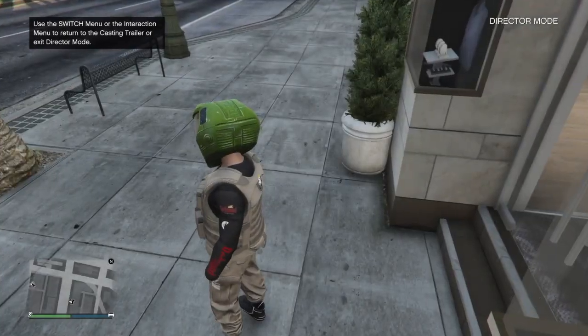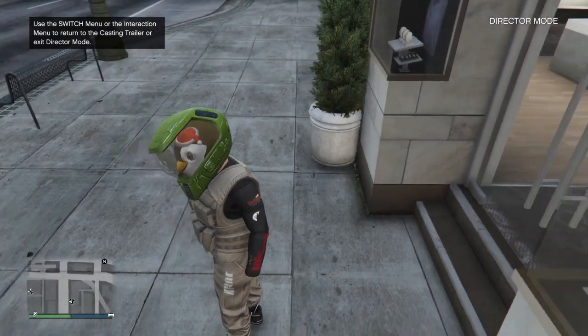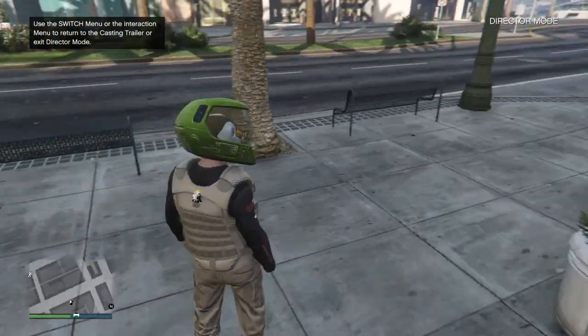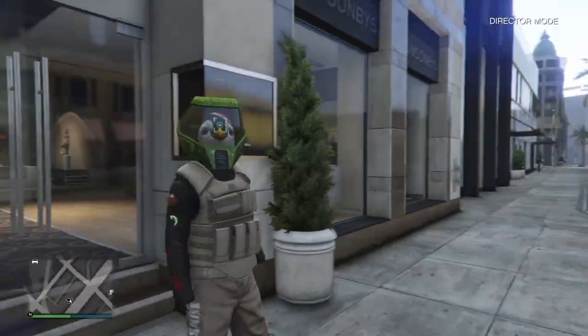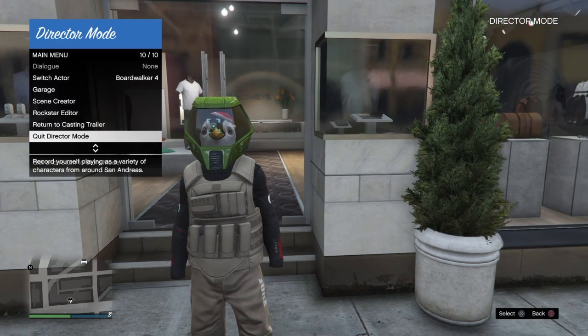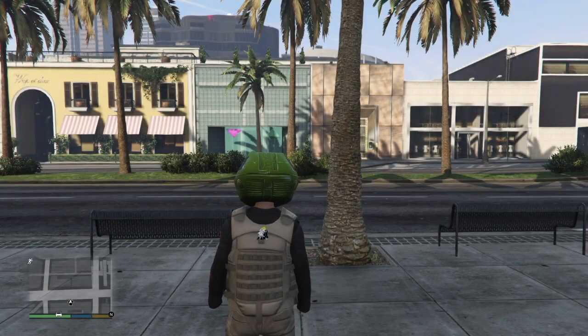Simply select your modded outfit and you will load into Director Mode. Once in Director Mode, wait for about 10 seconds just standing around — I recommend spinning your camera around because when I do this it works every time. After about 10 seconds, pull up the interaction menu and you'll see it's glitched out with Michael's interaction menu and the Director Mode menu. Press Quick Director Mode and press X. If you see a second alert just cancel it, but if you don't see it that's fine and it'll still work.